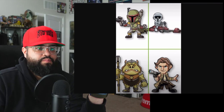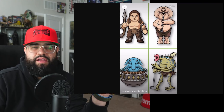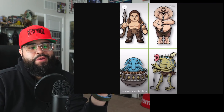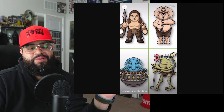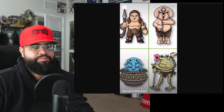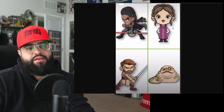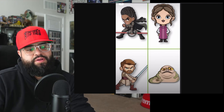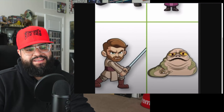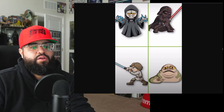Next we got Malakili — the rancor keeper — then Max Rebo and the Max Rebo Band, so the boy Max Rebo somehow returned. Then we got Reva, little Leia from the Kenobi show, Revenge of the Sith Kenobi with that cut, and Jabba — with Salacious in his tail.